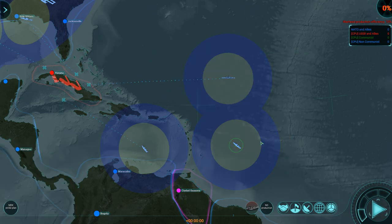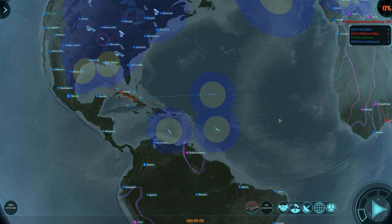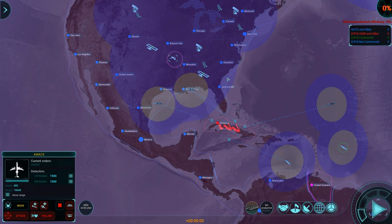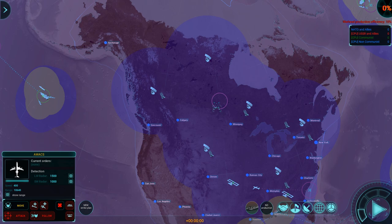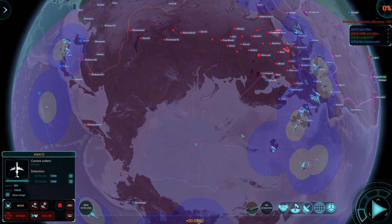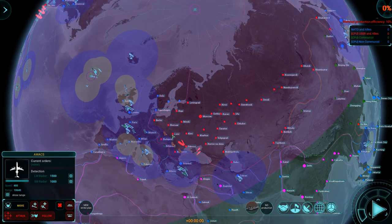We're going to turn that around — you're going to follow this guy. I have AWACS aircraft, and one's operational here. I need you to scout out there. The other one — why are you circling over the middle of my territory? I'm going to circle over the North Pole, because the Russians, if this thing is going to go nuclear, might send some nukes that way. And not just nukes, but they could also come with planes, so I want more information there.